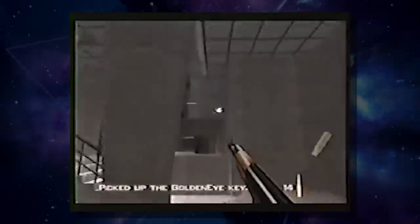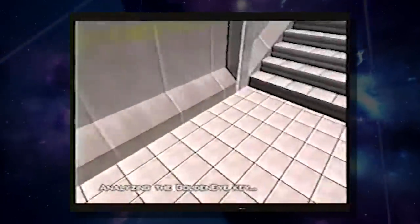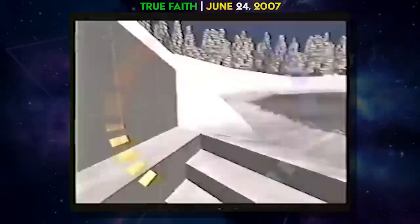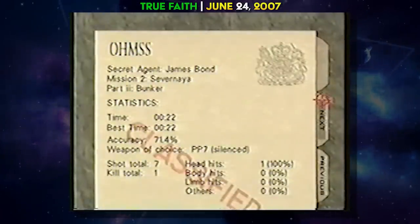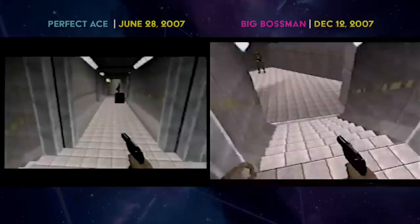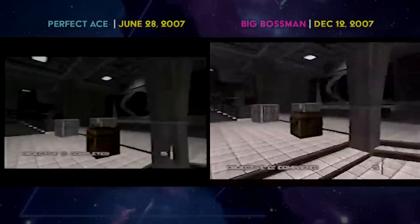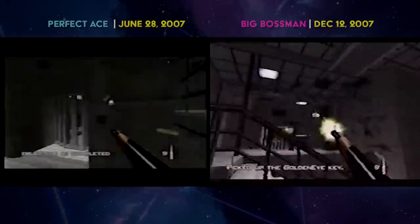This remarkable save of half a second facilitated a couple of things in GoldenEye history. It helped Eddie and others match the 23 more easily, but more importantly it woke up the big dogs of the game — namely Perfect Ace and Dave True Faith Clemens — who raced to get a new untied world record of 22 seconds. True Faith did just that on June 24th, 2007, only four days after Eddie's revelation. Perfect Ace tied this just another four days later on June 28th, and Big Boss Man joined with his own 22 in December of that year.